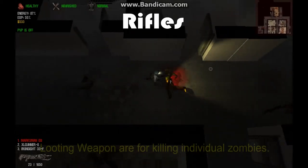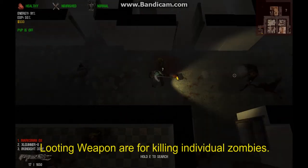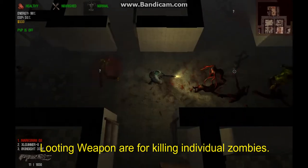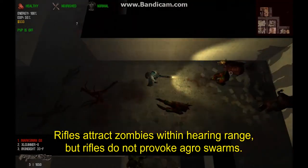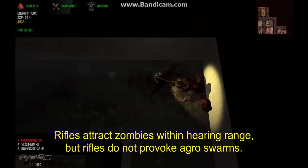Rifles are looting weapons that can be used to dispatch individual zombies. After Malayan chainsaws, rifles are the easiest weapons to optimize in terms of allocating stats and proficiency points. Rifles are quiet weapons, but they are not silent. This means that they do not provoke aggro, but they will attract the attention of zombies within hearing range.